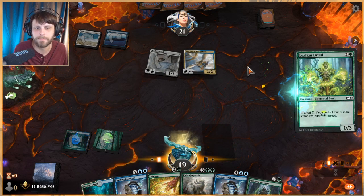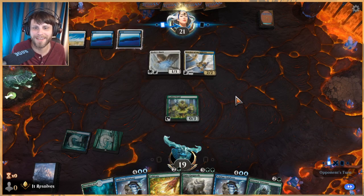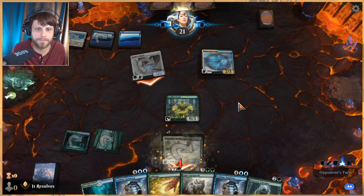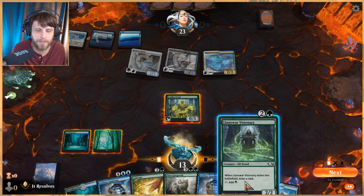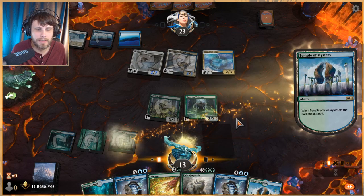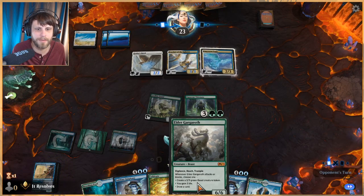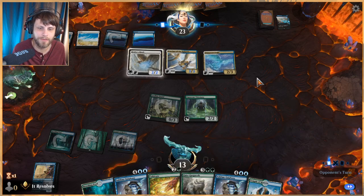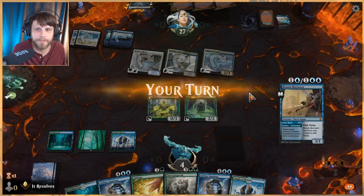Let's get a Leafkin Druid out. We've had a lot of network issues this morning so hopefully we won't have to restart — we already did once. I'm debating whether we want Cultivate or the Visionary next. Let's get the Visionary down and draw a card — I think that makes the most sense. Temple — we'll keep that, that's fantastic. Gargaroth coming down next turn hopefully, but we do have to last, which is going to be a bit tricky.